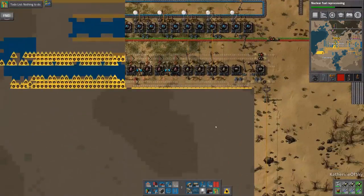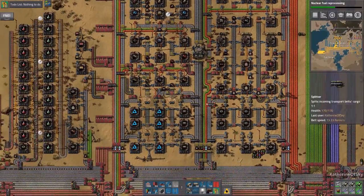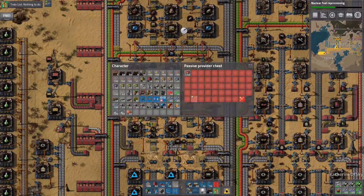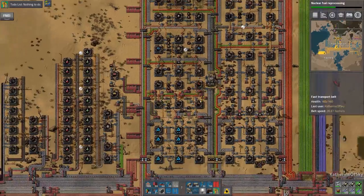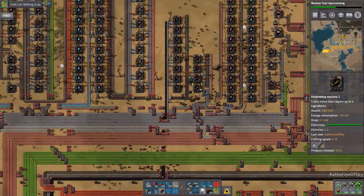Anything else that we need in this little assembly here? The red and yellow inserters are going to be quite important, so we'll take those and the red ones. I can't believe we used all those up. It's going to be fine — I need to get some engines as well.